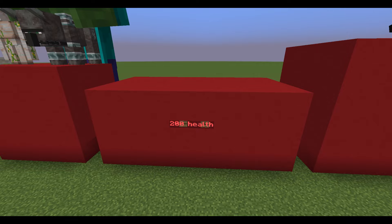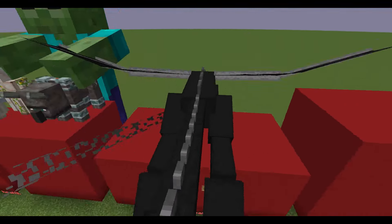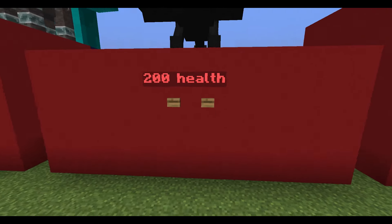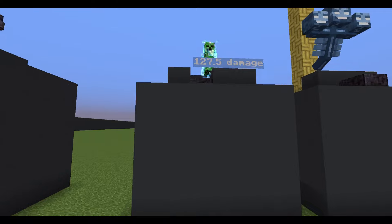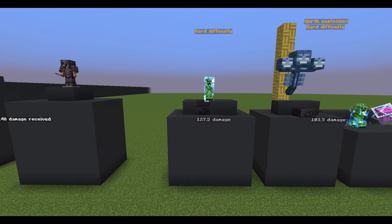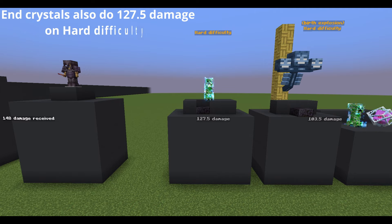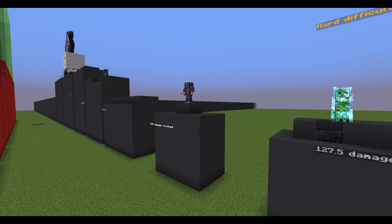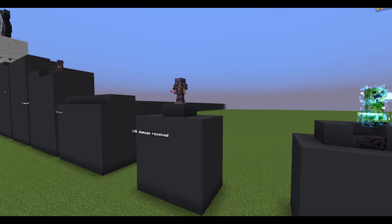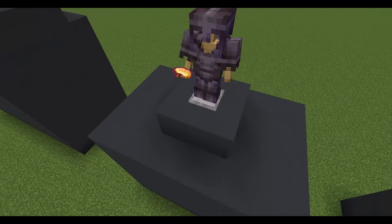The Ender Dragon is annoying because it can't be rotated for whatever reason. Anyway, it has two hundred health. Nothing really does comparable damage, because the strongest attack any mob can do to the player is the charged creeper explosion on hard difficulty, which deals one hundred and twenty-seven point five damage. Armor alone is not enough to survive that, but with the help of an enchanted golden apple you can survive up to one hundred and forty-eight damage in one hit.